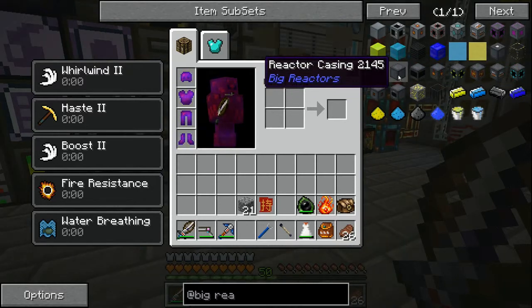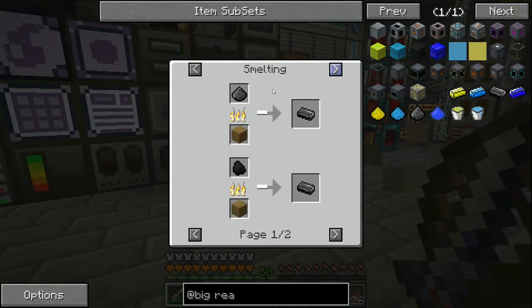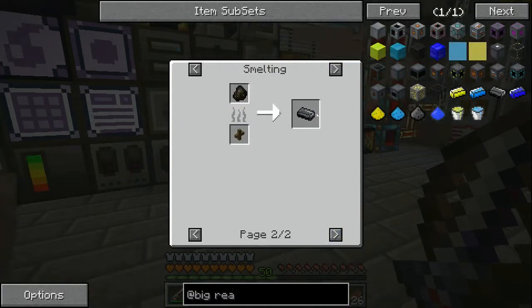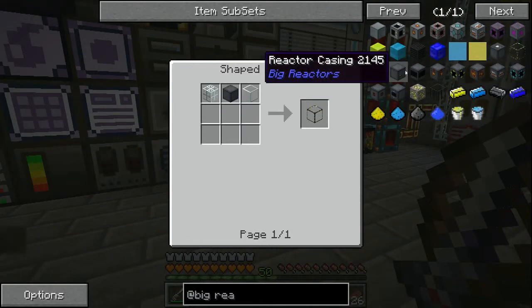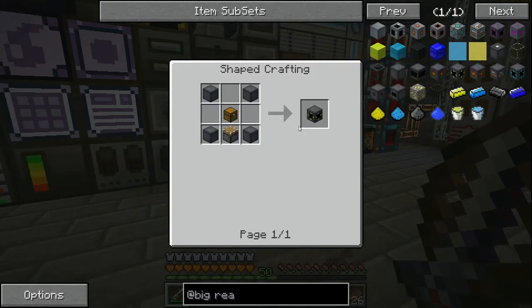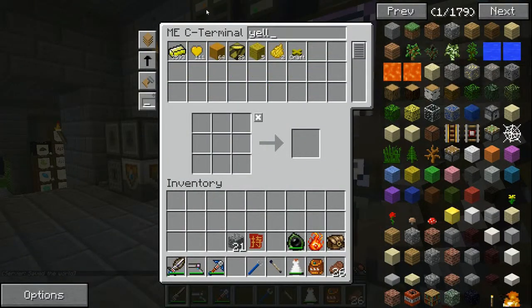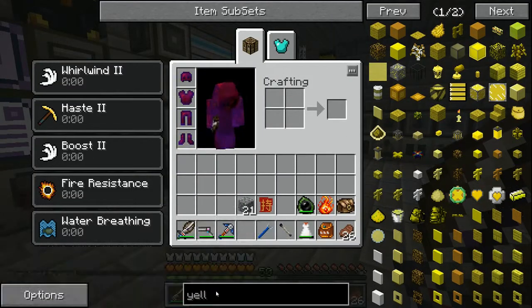For these reactors we need reactor casings and reactor glass. Graphite is just smelting charcoal - you can smelt charcoal too. Glass is made with reactor casing. We also need a reactor controller - just a diamond - a power tap, and an access port to insert the fuel. The fuel is yellorium, which is a world-gen ore. We have around 3,500 but will need more.